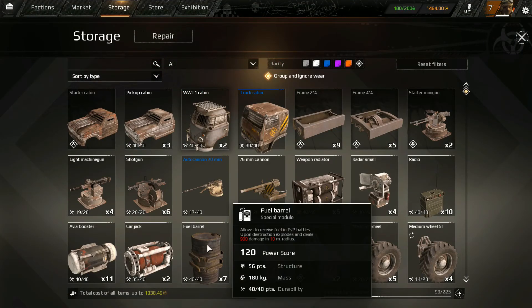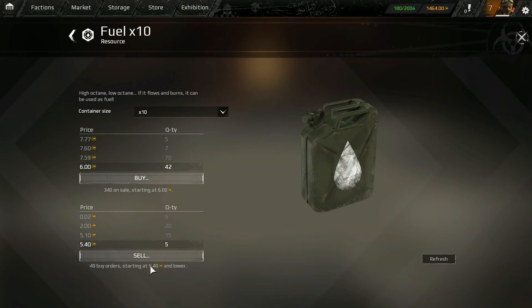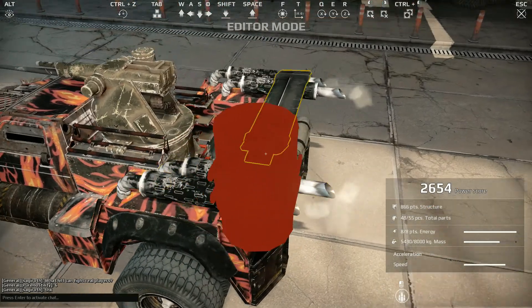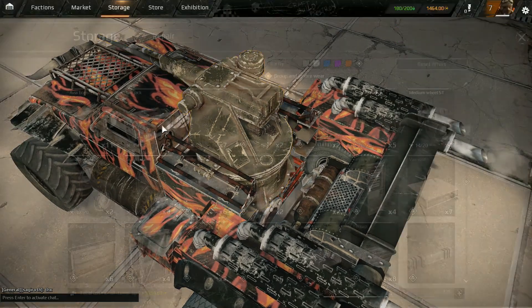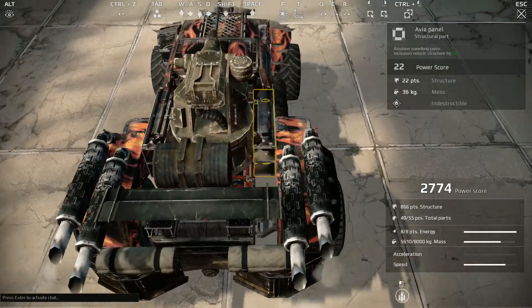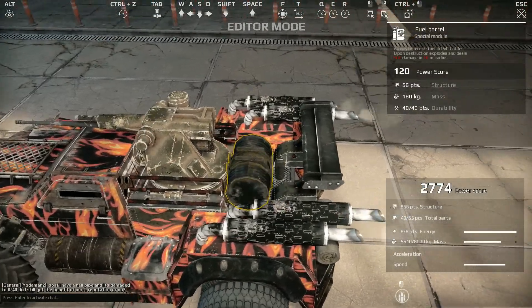The thing I do want to install on this is a barrel - a fuel barrel. This allows you to receive fuel after PvP matches. The fuel is a resource you can see right here; you need it in order to do the PvE matches, and you can also sell it. Just 540 per piece. So we do want a fuel barrel. This is a weak spot because if the enemy hits it, it acts like an explosive. You can rotate it pretty much any way you want and just plop it on. Really easy controls - you can just Ctrl+Z if you mess up. I'm going to make it black; you can just paint all kinds of things.